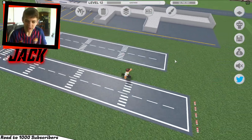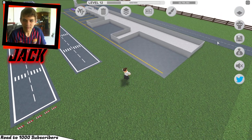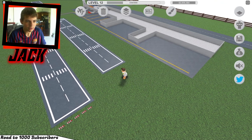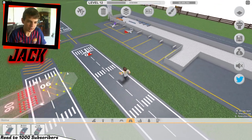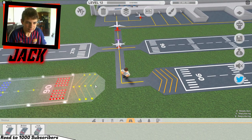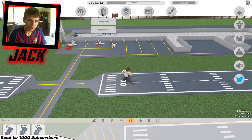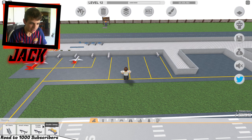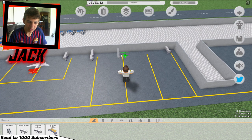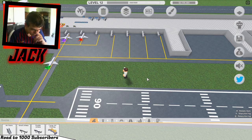I was gonna say we could attach a taxiway that comes here and save a lot of money, but that's not how that works. We're gonna need to get another one of these larger runways. Let's just do it - let's get another large runway, we will make a lot more money. Actually, let's get rid of two of those older runways and keep the one I've been using. This is gonna cost a lot but we can afford it. There we go - we should be getting more 747s now.